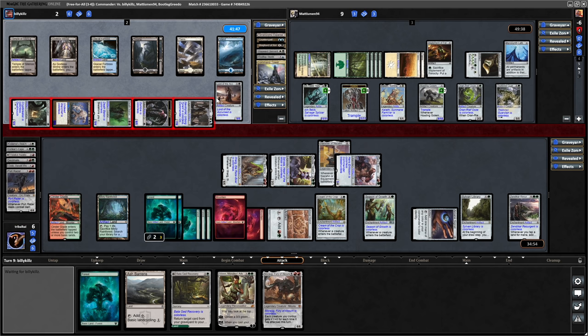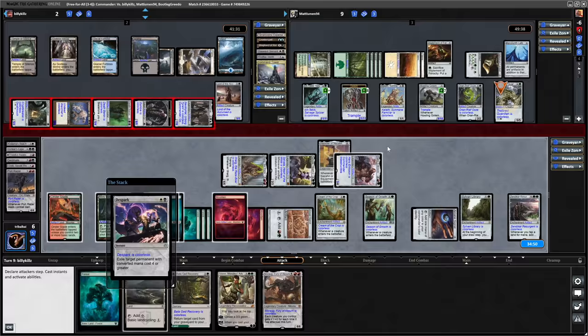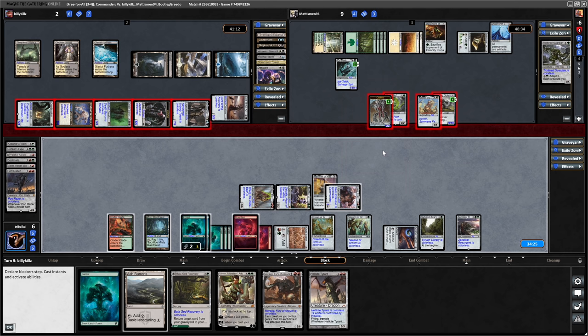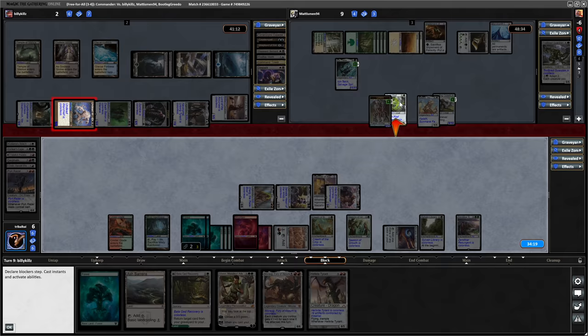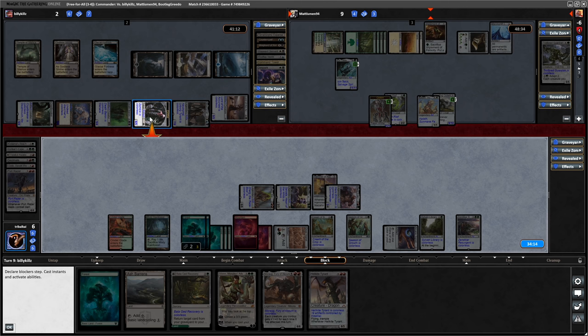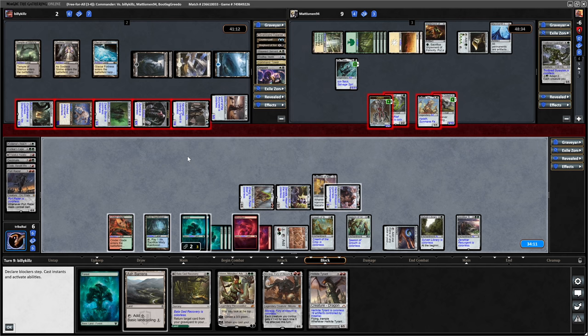Although it's curious that he's not offering up this to be blown up - holding back the Lord of the Accursed, probably because he's going to give Menace to things. So if it's four creatures going in at Matismen, he can block two of them - thanks to a Dispatch going onto the Trollbred Guardian. And blocking with the Howling Golem. The Undead Warchief being blocked by these two, and the Death Baron - so both the Lords being blocked. Which means six is going through, and five is going through - so that is both of us done.